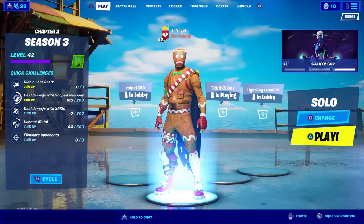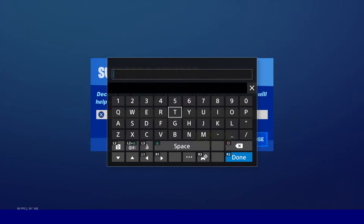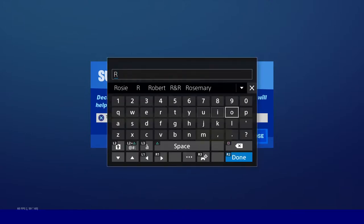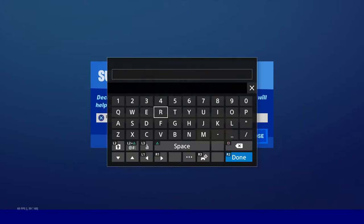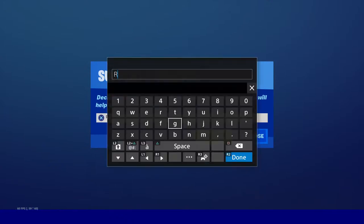If you guys want to know, you got hit by a bot — like you can't find them. But first you can use my creator code, or Rose, which is my cousin, or RRG. Either one, you can support us.